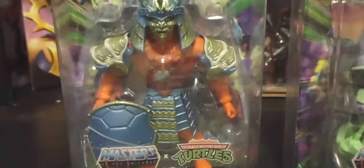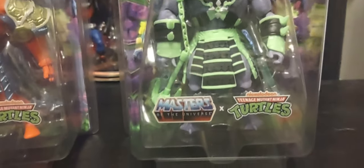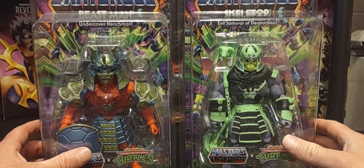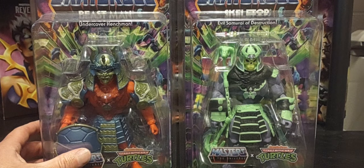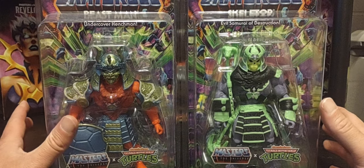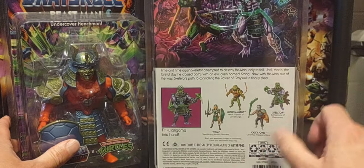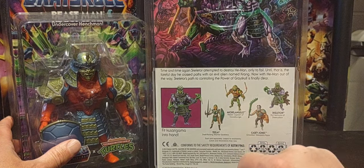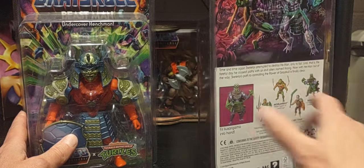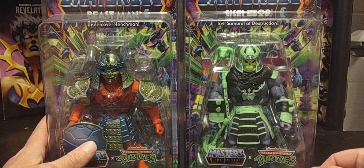Night and day between the samurai look with these figures here. I found a great deal on that Masters of the WWE Universe Snake Mountain ring, which includes my last two figures I needed for my collection. If I didn't find that great deal on that ring, I would have probably picked up Mikey and the rest of the line. But rest assured I will get these figures very soon on the channel — I have pre-ordered them as well. So there's a look at the Turtles of Greyskull Skeletor.